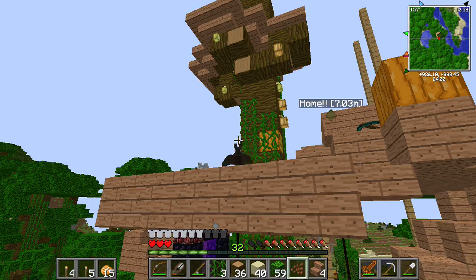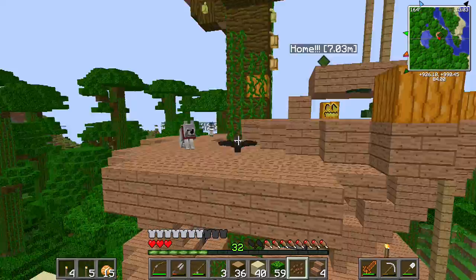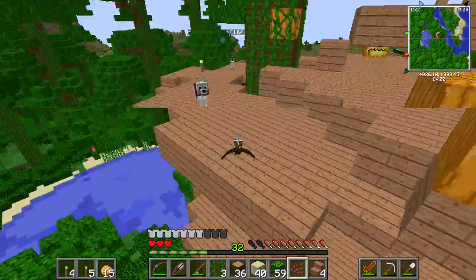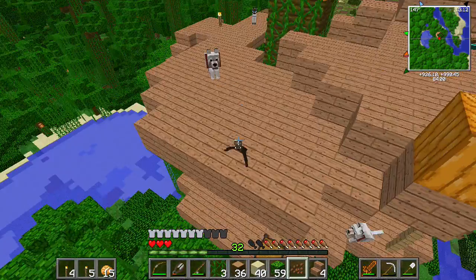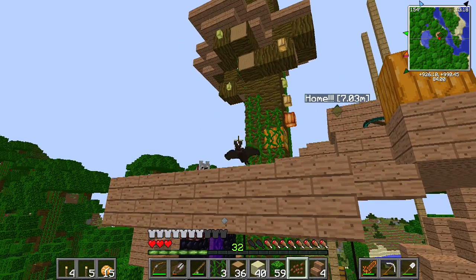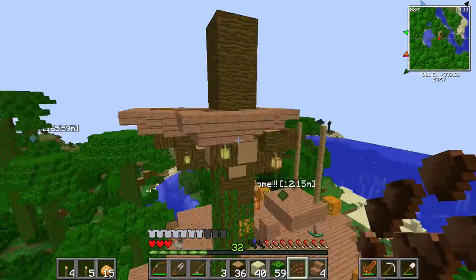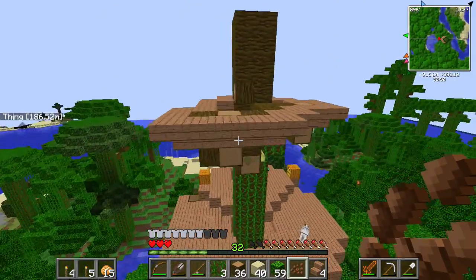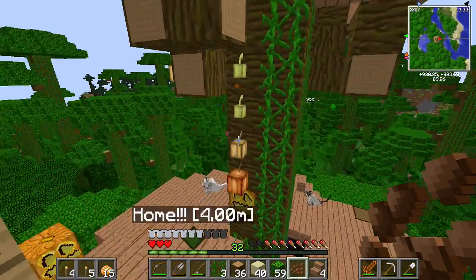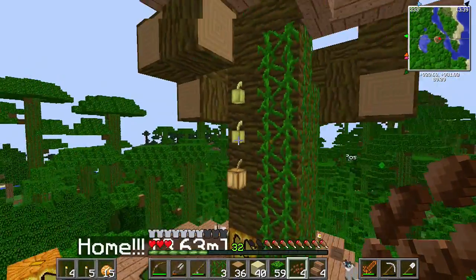Hello everybody, and welcome to another Minecraft PC modded survival let's play video. This is another video with Sorotel, your host. Today we are in our modded survival world, and I am going to be working on this little structure up behind my little bat head. I'm also probably going to be getting some glowstone for this, just to make it look a little bit nicer, or some kind of other lighting fixture, because the cocoa beans do look nice on here but they're not a lighting fixture. I'd like to get some kind of light source coming from this area.